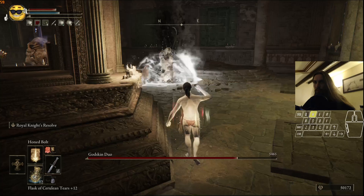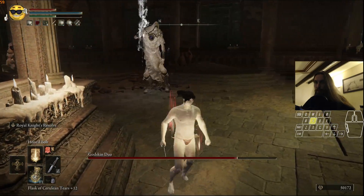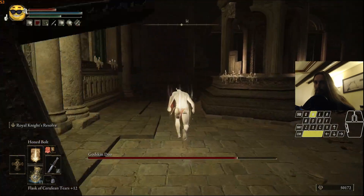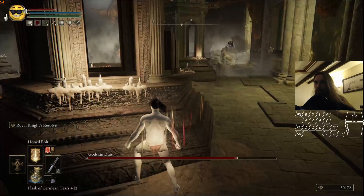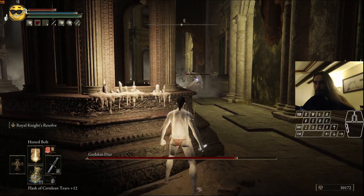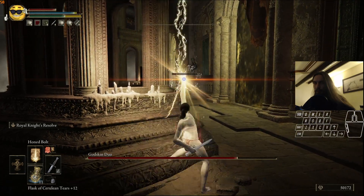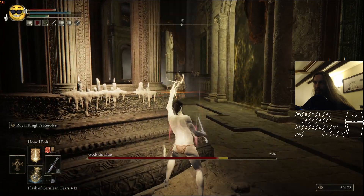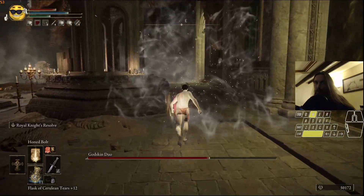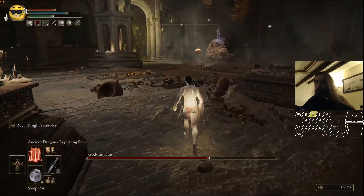Go a bit forward to bait him into attacking you, then run away all the way behind this pillar. Wait until he goes a bit closer, buff up, kill him, and spam two more times so it hits his hitbox for extra damage. Then go to this guy.